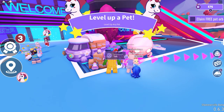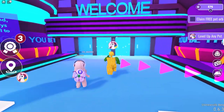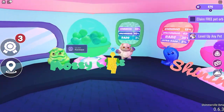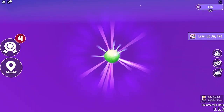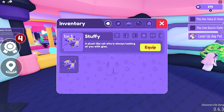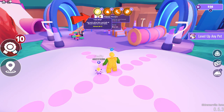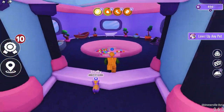For the third quest, you need to level up a pet. If you're new to the game, go to the pet shop inside the mall and claim your free pet. Open your bag, equip your pet, then do the activity shown — in my case I need to bathe my pet at the pet shop. This is how your pet will level up.